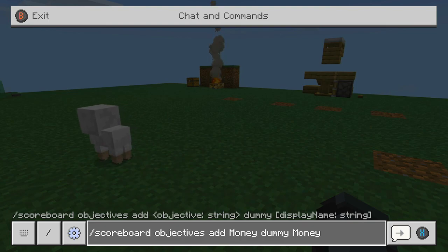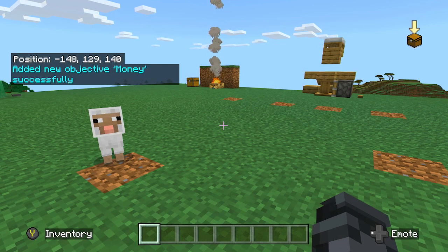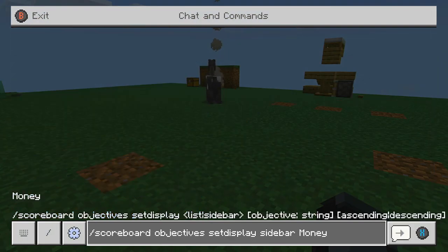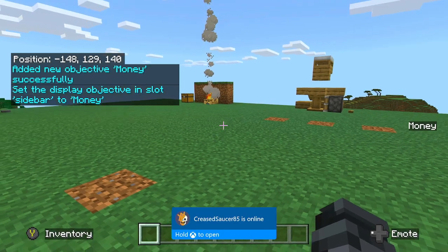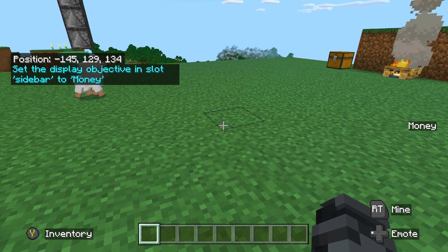I'm also going to show you other things with the scoreboard command once I get this thing up. When you press enter, it's going to say an objective was added, which is money. The next command you're going to want to do — you want to remember to make sure the name is the same throughout all commands. Since I used money last time, I'm going to use money this time. Because you need to use the same name for it to apply to the correct scoreboard. Once you hit enter on that, you might see on the right side of your screen that money now pops up.